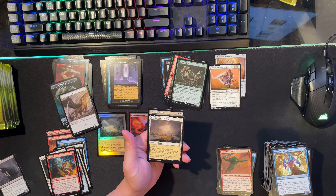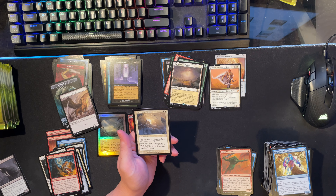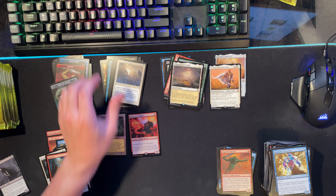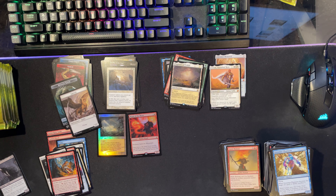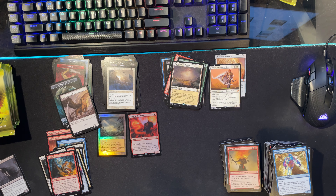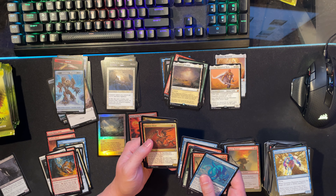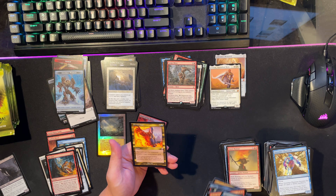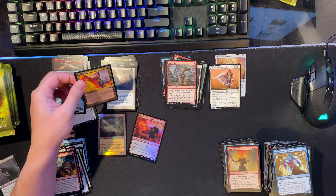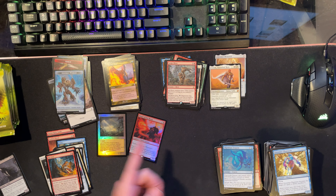Flagstones of Trokair - interesting. And Intangible Virtue: creature tokens get plus one plus one and vigilance. Oh, creature tokens only - maybe not. Not sure how I want to build my Rick deck yet, but that might be a cool card. Sedge Sliver - this is a staple. Dovin's Veto - I actually needed one of these for a deck I cannot remember. Maybe slivers? Would slivers play that card?